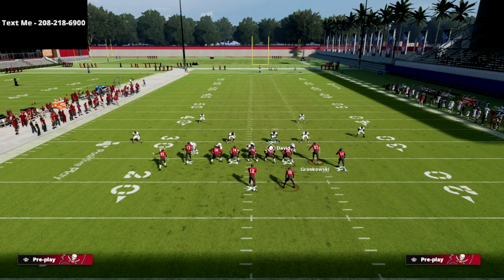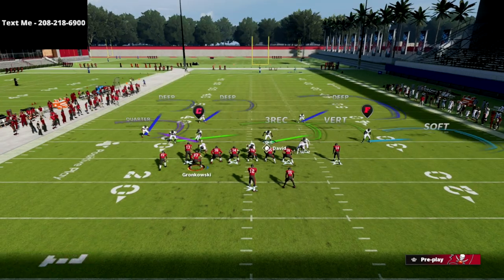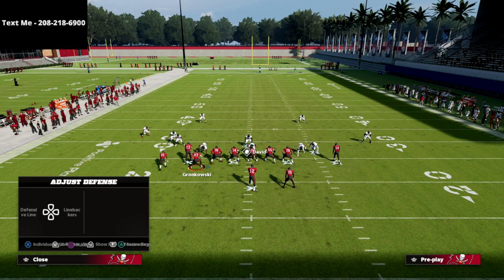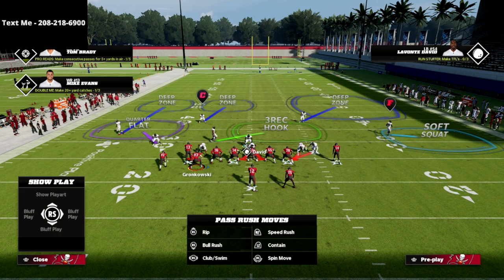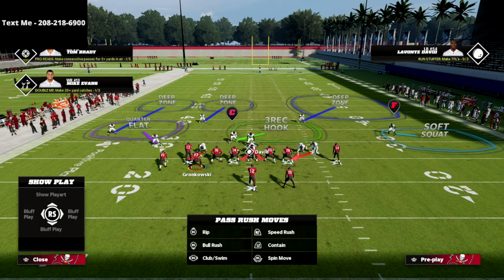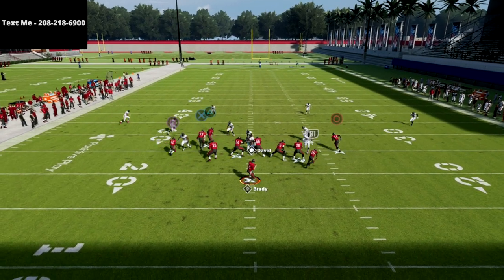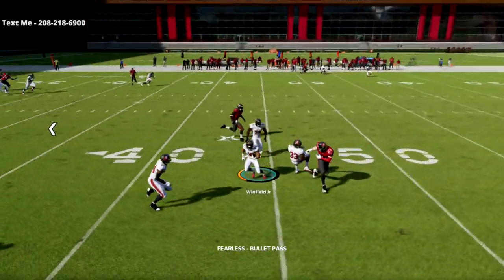If they motion Gronk, you're flipping — everything is flipping for the defense. The other thing you can do against gun tight this year is baseline your coverage; that does help the defense. As you see there, that's pretty solid coverage across the board.